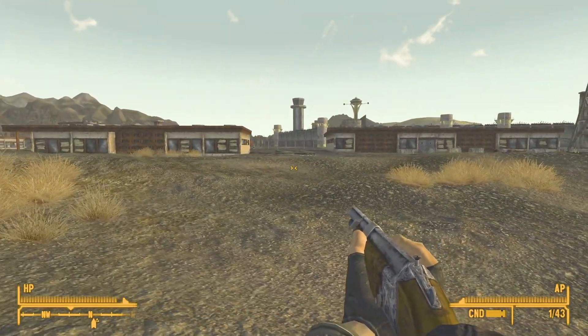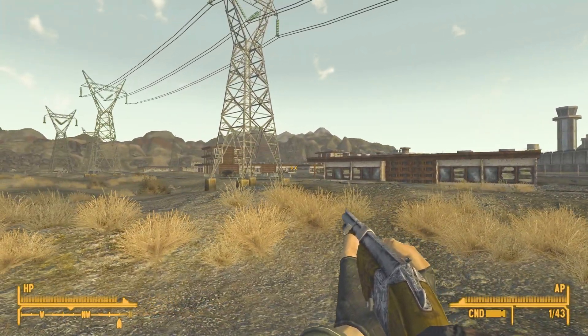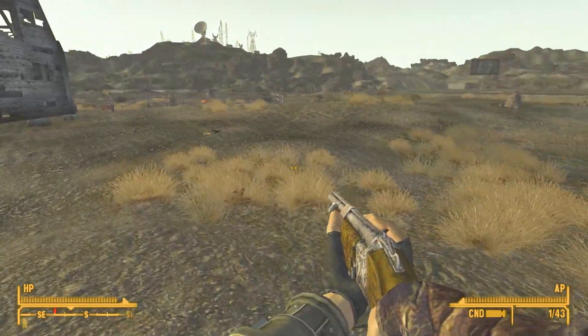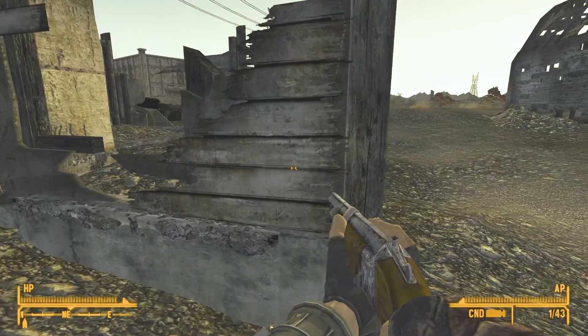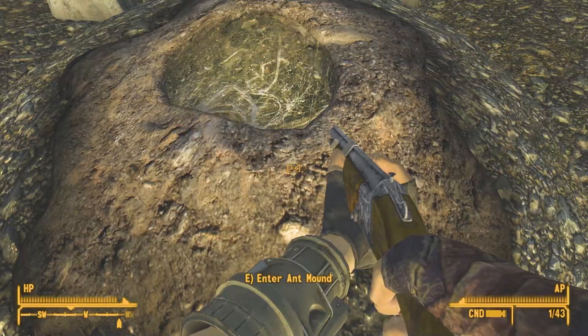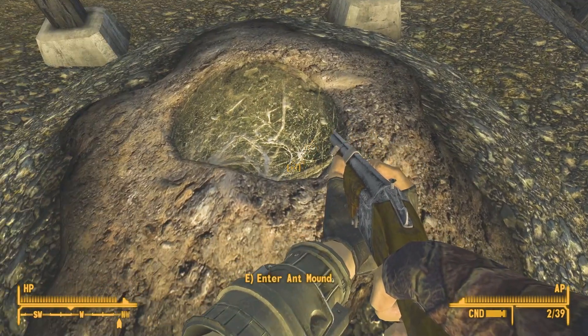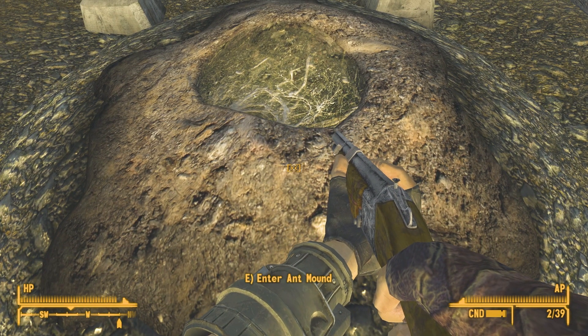Clearly there's like a bunch of apartments or warehouses along the outside that things called Fiends have taken over. Wait — I can enter an ant mound? Yeah, I'm going to do it.